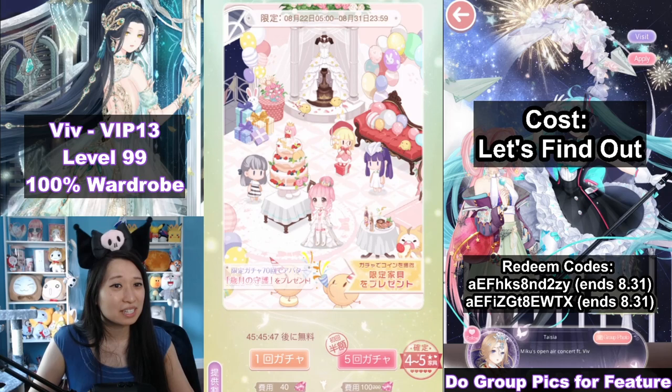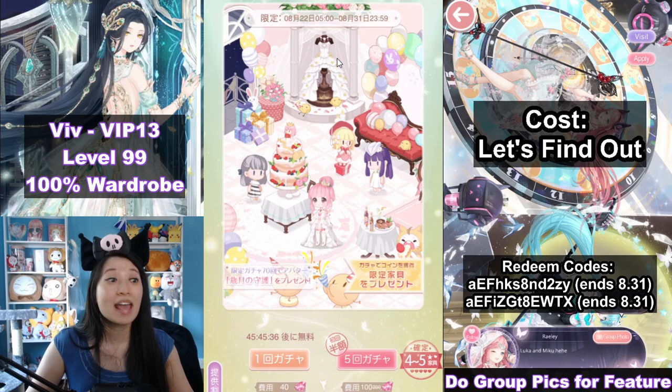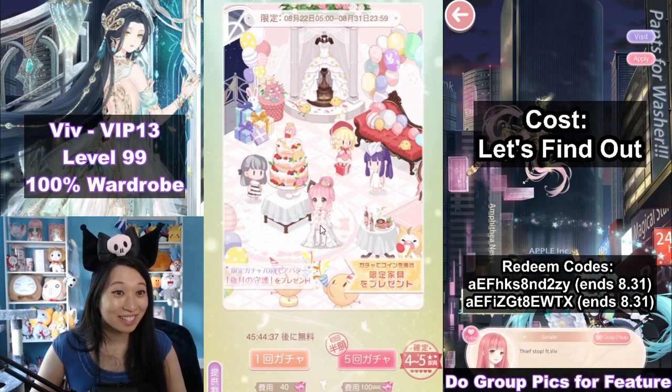But look how cute this is! Look at these little characters! Here's Kimmy, here's little Debbie, here's Ace, and white star C. Nikki is wearing a white star C too. Is this a foreshadow that there will be a white star C dress in the future?